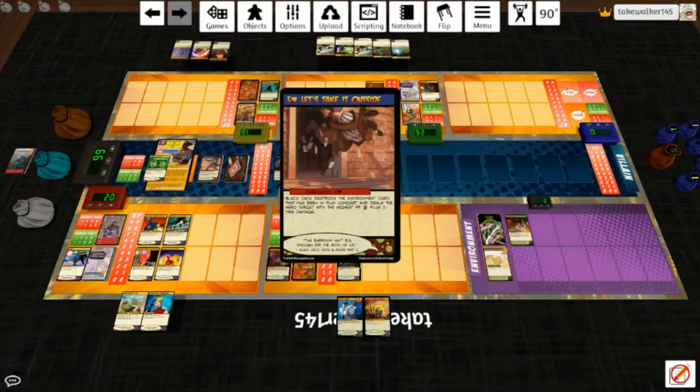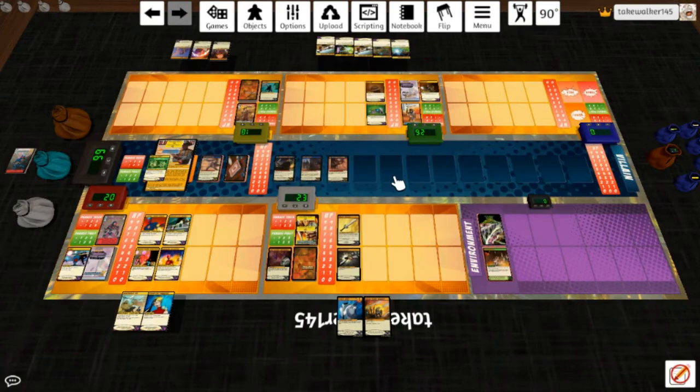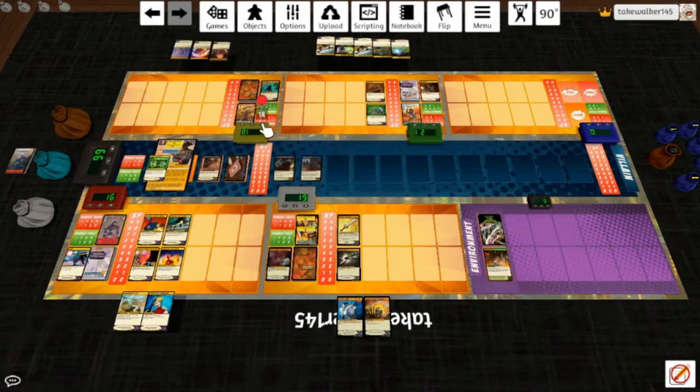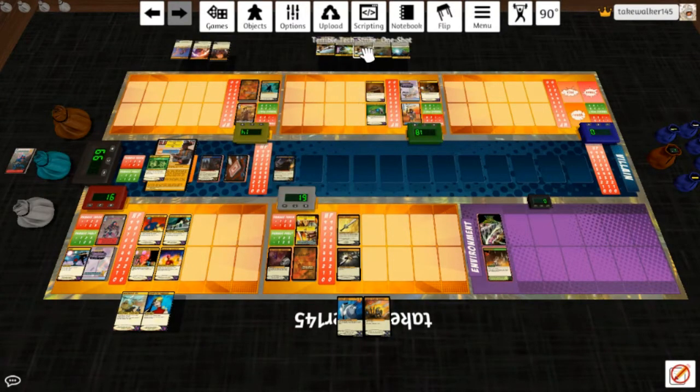He gets a plus two on projectile damage. 'Take it Outside': destroys an environment card, deals the hero target with the highest HP six fire damage — it's fire so doesn't get the extra plus two, and it's only five because of the Toxin Dart Thrower. 'Waylaid': Black Jack deals each hero target four irreducible melee damage — Omnitron doesn't lose his stuff. Ranger heals one. That's not an ongoing so I can't get rid of it.